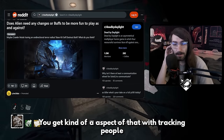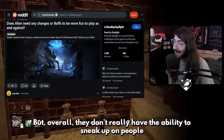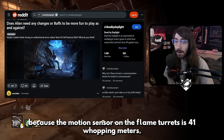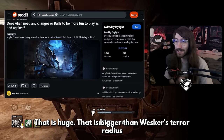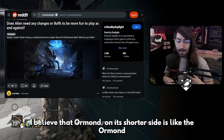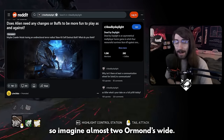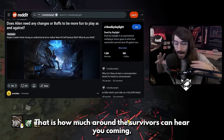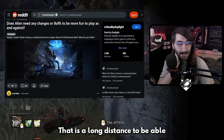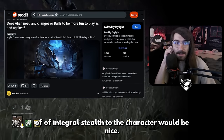You get an aspect of that with tracking people through the tunnels using footstep and sound reading, but overall they don't really have the ability to sneak up on people because the motion sensor on the flame turrets is 41 whopping meters, which is a lot. That is bigger than Wesker's carry. The Ormond main building is about 25 meters long, so imagine almost two Ormonds wide — that is how far away survivors can hear you coming. Adding some sort of integral stealth to the character would be nice.